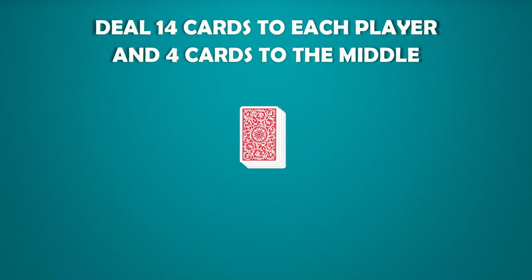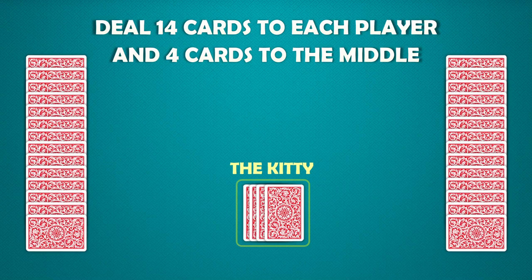Deal each player 14 cards. The remaining four cards are placed face down on the table to form the kitty. The top card of the kitty is flipped up, and the suit of this card will be the trump suit for the round.